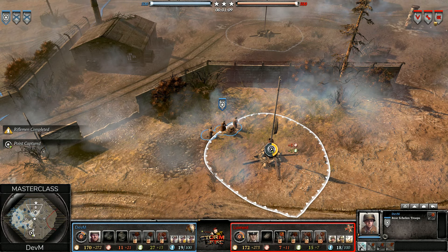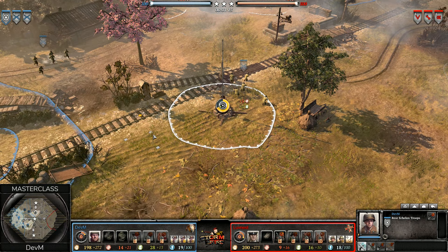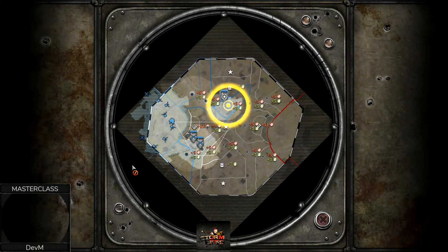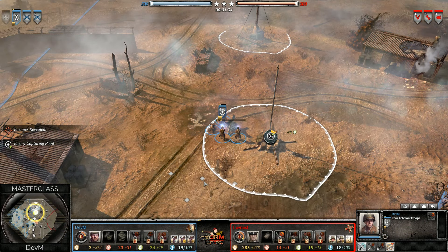Just before I do that, I want to talk briefly about the capping order coming into the screen right now. You have the rear echelon one on the top, and this is a detail I use on a lot of maps where I go into the front lines so I can see if the sector is being capped and know roughly where the enemy is going on the map. It's an important detail you can use on many maps.